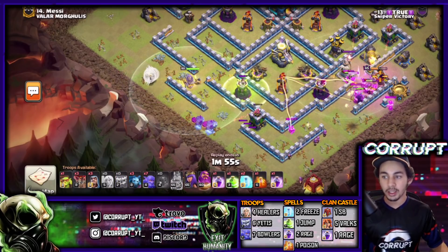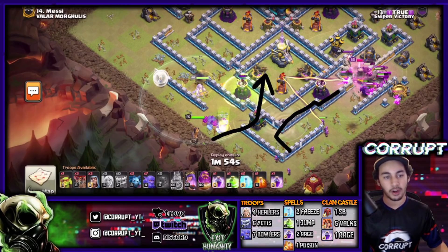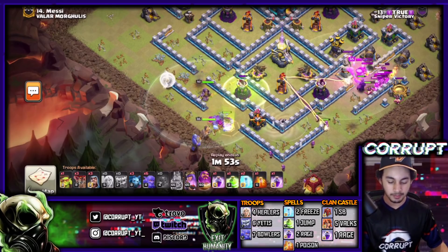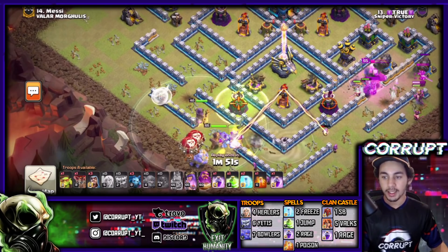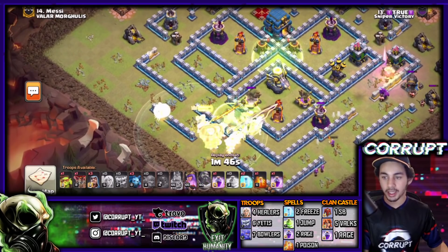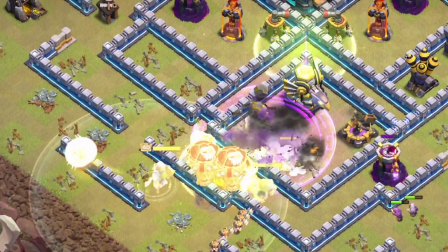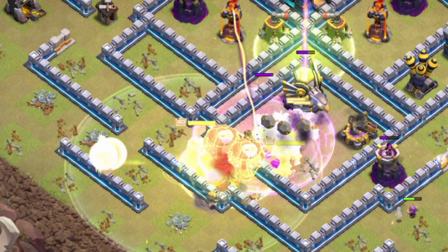Here we're using the Rage spell on the Warden because we're taking heavy fire from the cannon and archer tower. After we take down the gold storage, we are allowed access into the base with the Jump Spell and then the yetis going in. It's the funneling that is very important — after that building went down via the wizards, we are now able to get right into the base, allowing our yetis to get a lot of value as we enter in using the Warden ability.